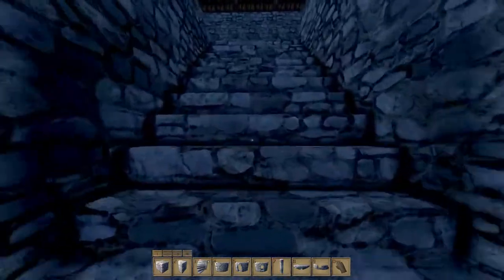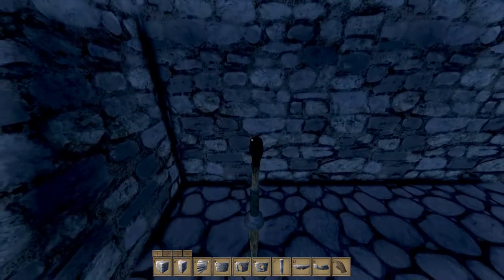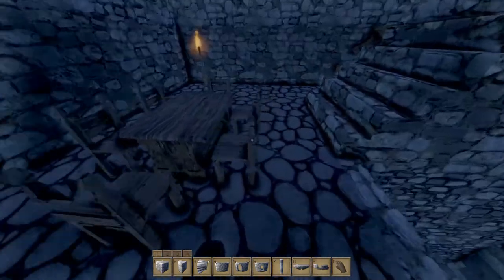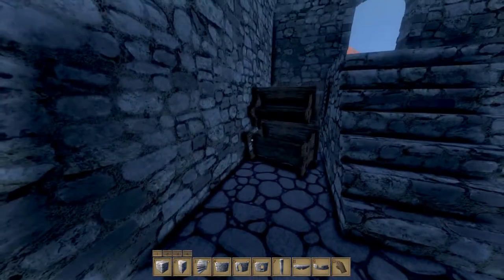These are the little guide rails that I decided to add to help guide the gate up and down so it's not flying all over the place. Come up here into the gatehouse I made. You can see I was messing around a bit with the furniture blocks and put up these torches just to make it seem like an actual gatehouse.